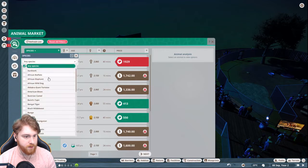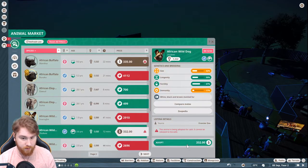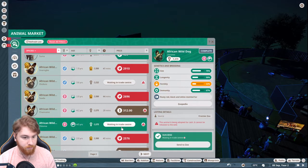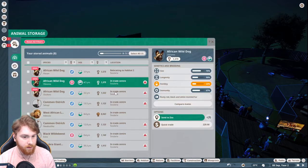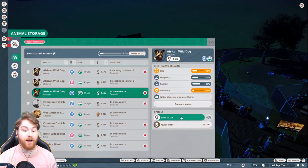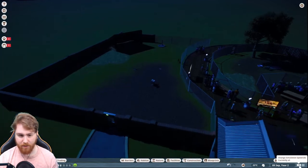I should probably add a couple more. Filter, any species - African wild dog. Refresh list. These are not African wild dogs - right. A new boy, boom, got a new boy. Got a new girl. Another new boy - sent to zoo, shabam. Sent to zoo, shabam. Okay, that should be enough for them for now. Let's just speed things up and see how it goes.